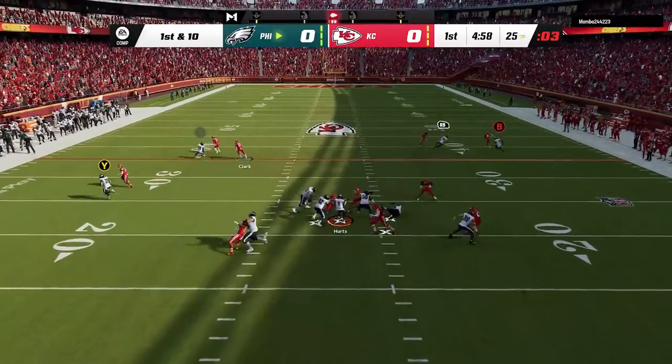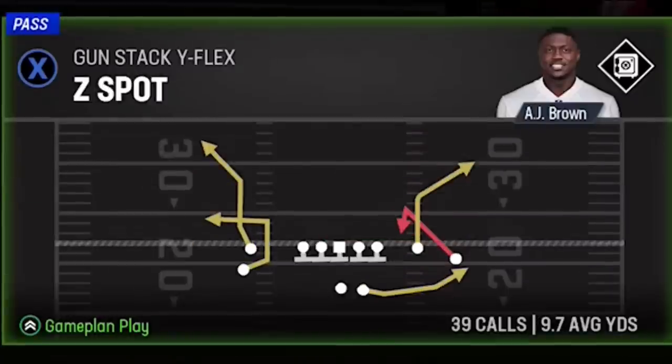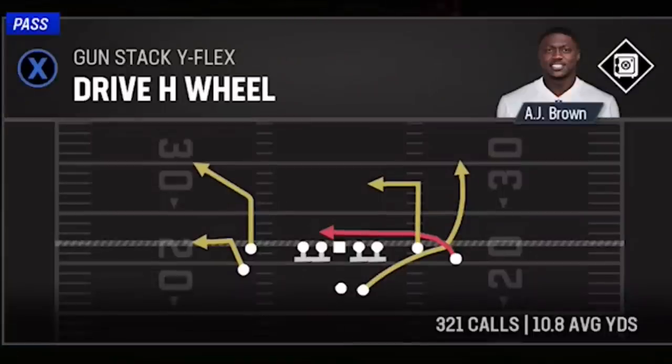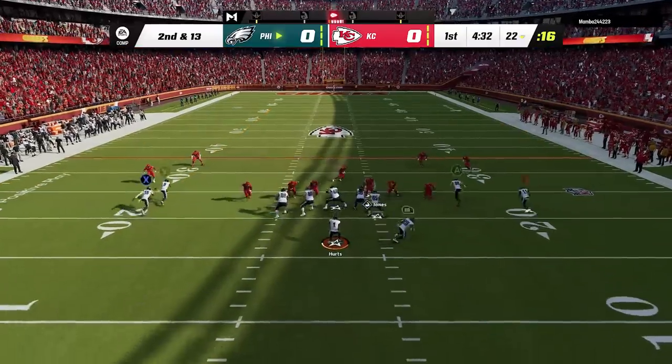I start this game out on offense and on the first play my opponent is using the sand will blitz, which I haven't seen anyone use in a while. So on the next play I switch over to what is probably my favorite play in the entire game — the drive H wheel from the stack wide flex — as this might be the easiest one-play touchdown against cover zero in the game.